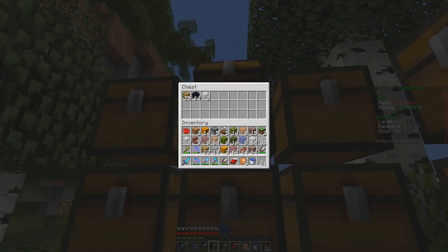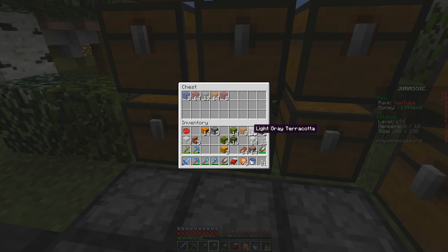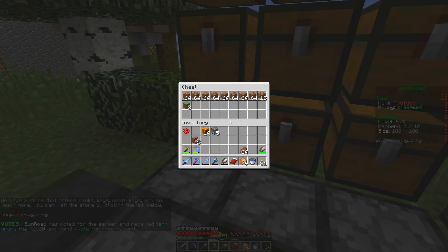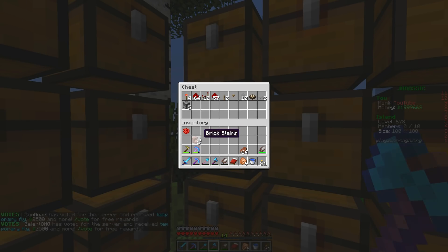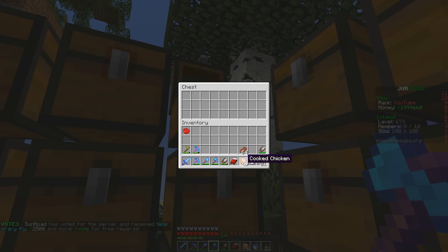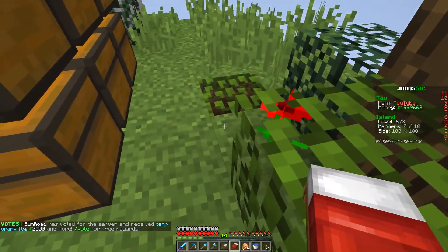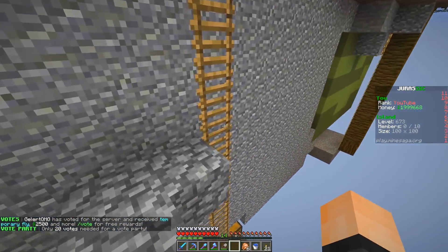So we've got smooth stone, cobble, dirt, other blocks. I'm going to put wood here, glass here. We've got dispensers going in the redstone chest - that's right, I have a redstone chest. We got food - how about we put a food chest here? Looking pretty neat though. I like it when things are neat and organized.